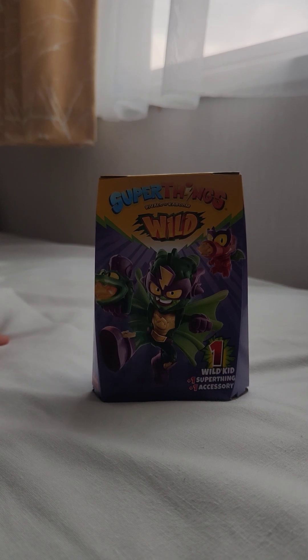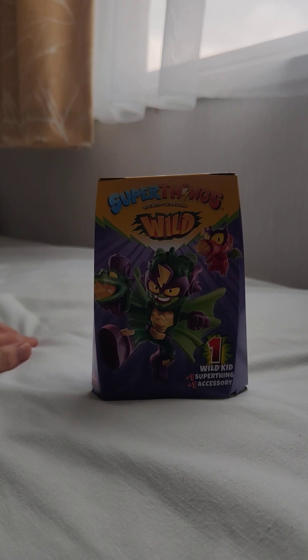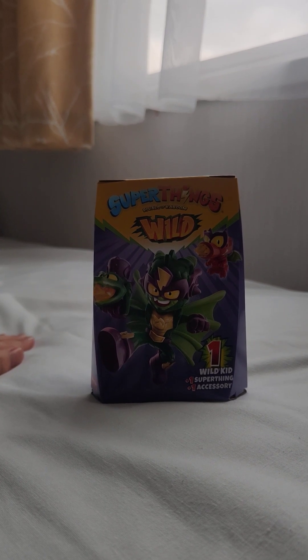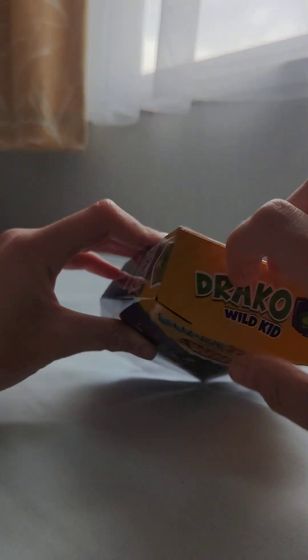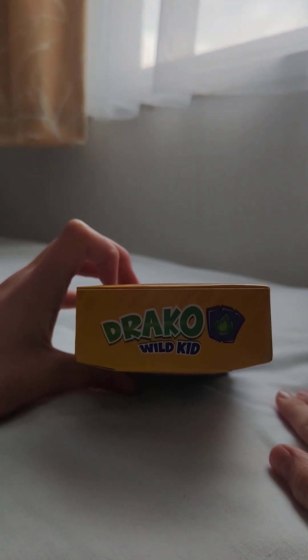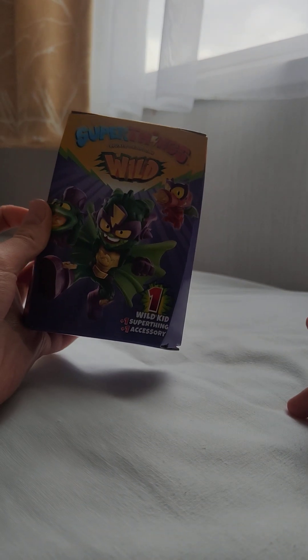Hi, welcome to my channel! Today I'm going to be unboxing a Super Things Wild. It includes one Wild Kid, one Super Thing, and one accessory. Let's get into it. I'm pretty sure you open it like that, so I'm going to try that. Also, his name is Draco Wild Kid — he's like a dragon.